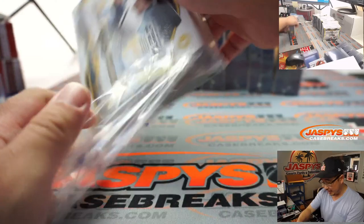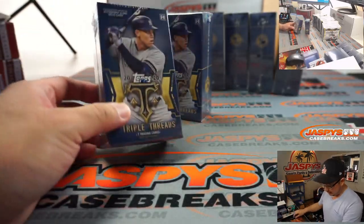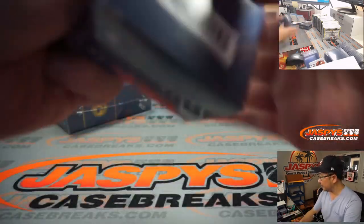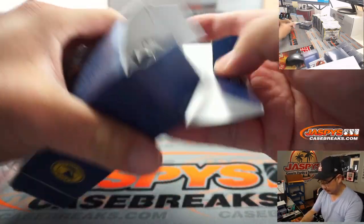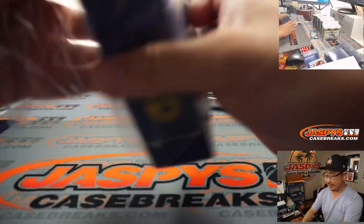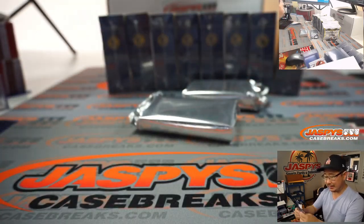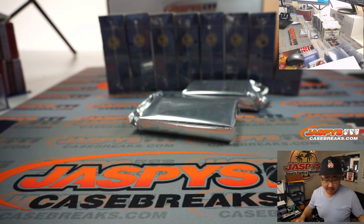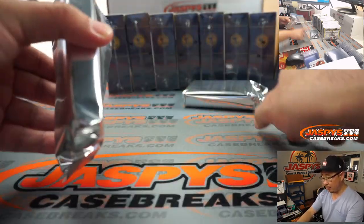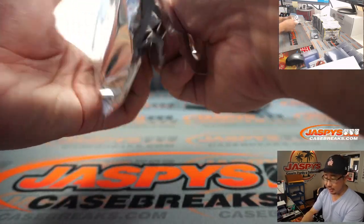Here's a fresh master case, just a small sample size, we'll see what kind of magic we can pull in here. Good luck. We should have the traditional case hits in these two — I think there's two per inner case. I don't know if they changed it this year, but I think previous years there's a triple auto and a one-of-one of some sort in each inner case, something like that.